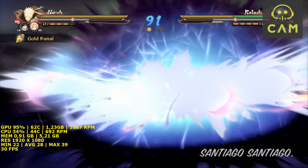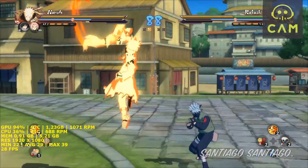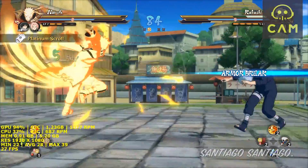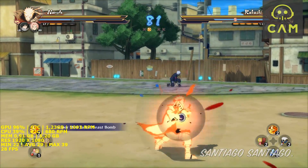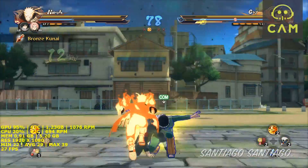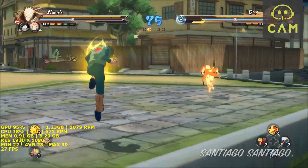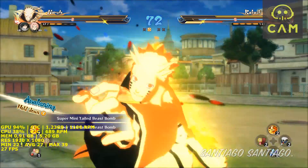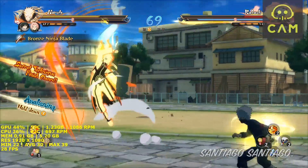The game is capped at 30 frames per second — that's the developer's decision, so there's nothing to do about it. It seems like the game's code is tied to the frame rate, so unlocking it might break the game — some serious modding would be necessary. That's a shame, because the game should run at 60 or more. So many people have GTX 970s and 980s and could play at 60 without an issue, but the developer blocked that without any explanation. Since this is a fighting game, it should run at 60 fps.